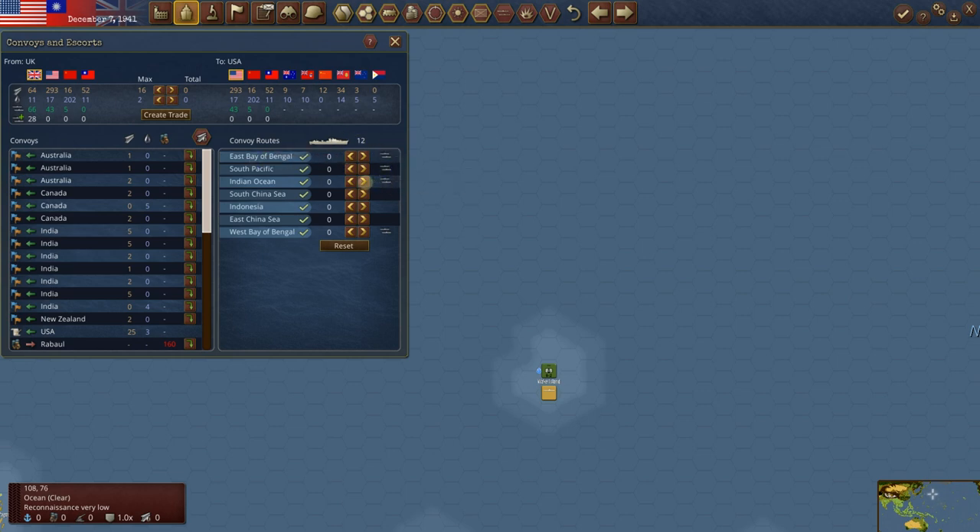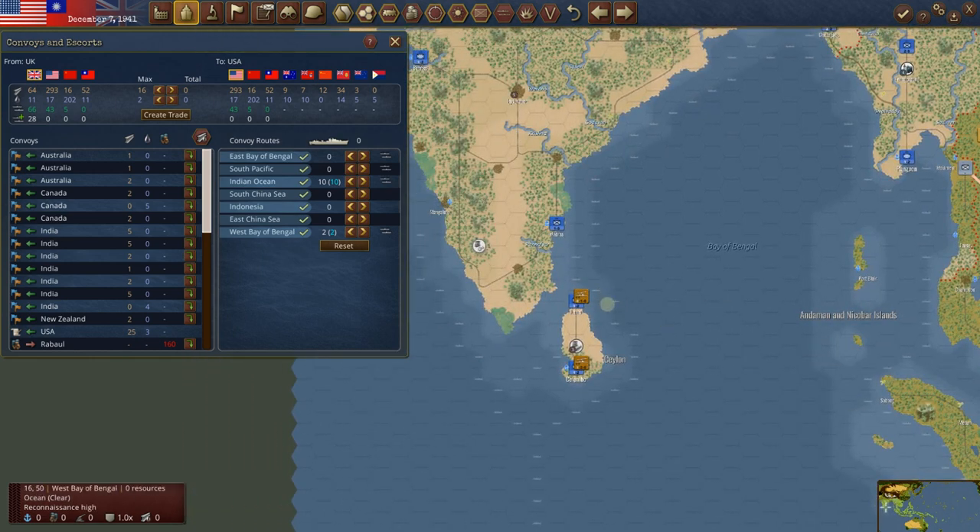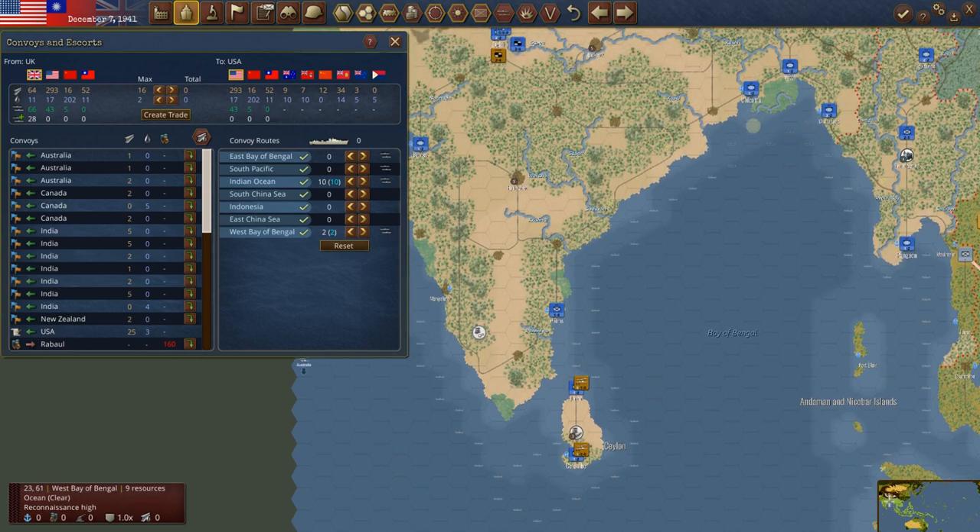The Brits — we put their convoys all in the Indian Ocean. The West Bay of Bengal is not going to really matter, and the East Bay of Bengal is into Calcutta — we're going to lose Rangoon very, very quickly. With the US, we put 10 into the South Pacific and the remaining two in the Indian Ocean, then take two of those and put them in the West Bay of Bengal. So we've got 10 in the South Pacific, 10 in the Indian Ocean, and whatever's left in the West Bay of Bengal. Eventually we'll put extra British convoys in the Indian Ocean.